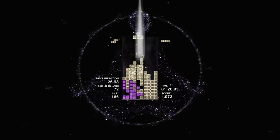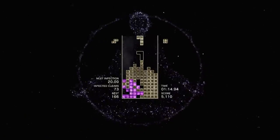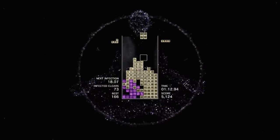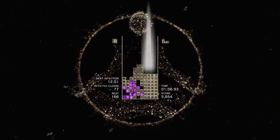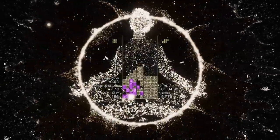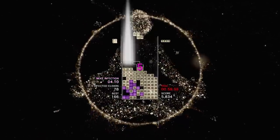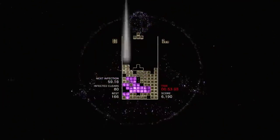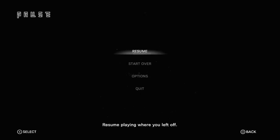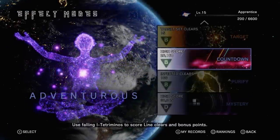You don't have to necessarily clear out the infected blocks before the next infection countdown — you'll just kind of get bumped up, get another chance. The infected blocks multiply, but that's not necessarily a bad thing because you're after score. You want to clear as many infected blocks as you possibly can. There's a combo that sends an extra block down — two combo sends an extra, three combo sends two. If you can keep that going, that's going to really help add to your score. Any of these effect modes, you can do a quick restart if you want to keep the same options and play again.